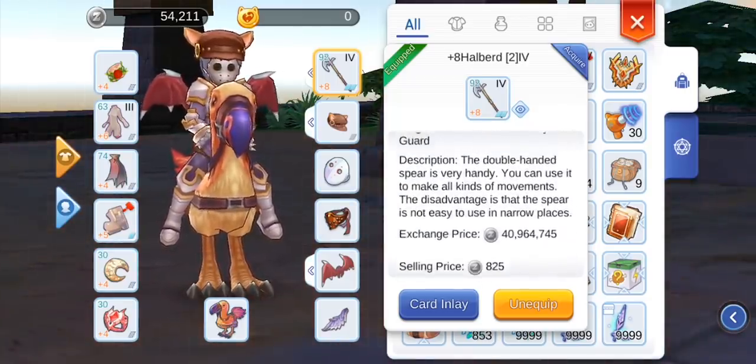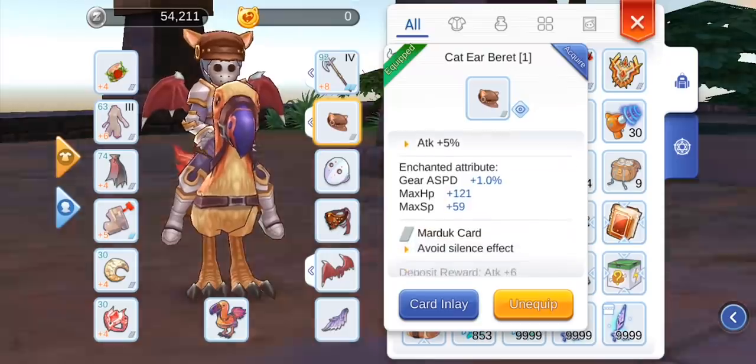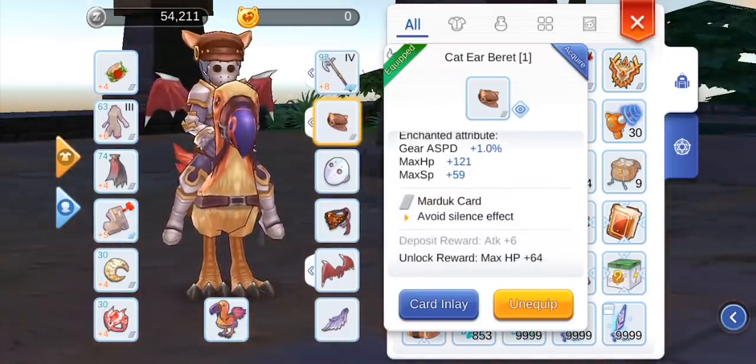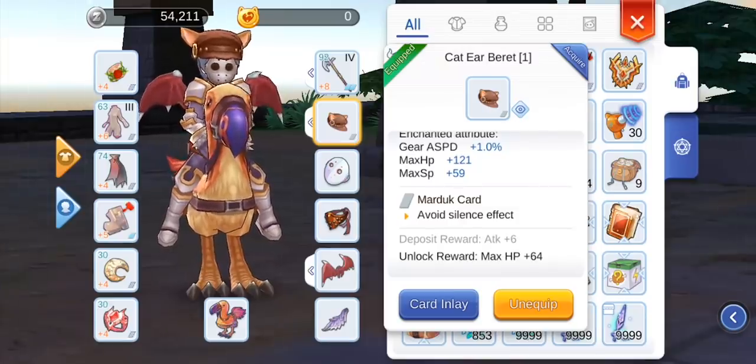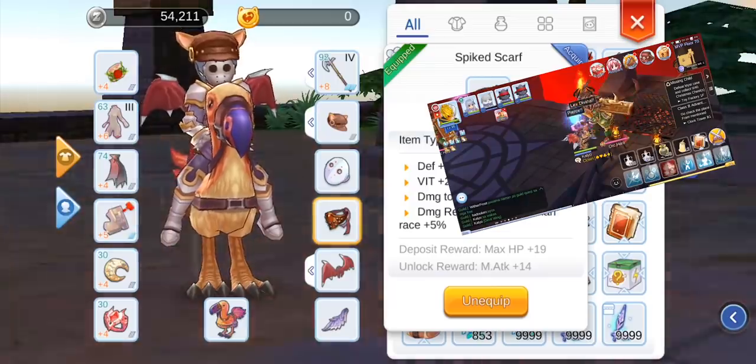The first item you should prioritize as a spear knight is the halberd — this is the best weapon for the highest damage output against large monsters. Each tier gives a decent damage boost for large monsters, which pairs perfectly with the pierce skill since it hits 3 times on large-type monsters.